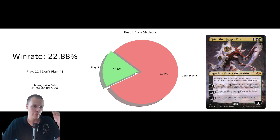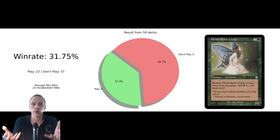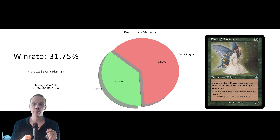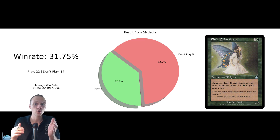For example, here we have Elvish Spirit Guide with an inclusion rate of 37%, and the people that actually included it had a higher win rate than the average. Here we actually have a bigger group — 22 decks included this. It also kind of showcases the importance of what you need in this format: basically speed. This is a very small sample size, so we can't really say this means anything definitive.